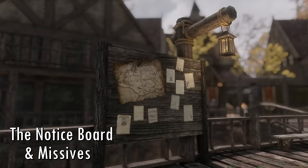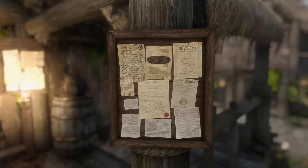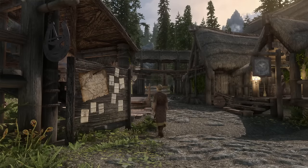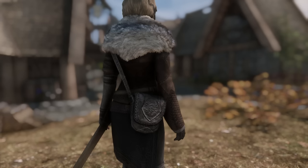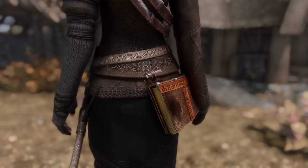The Notice Board and Missives both give you many more potential side quests to complete in every major city in Skyrim, by just inspecting a quest board near almost any town's inn. Bandolier adds different pouches and satchels that add carry weight to your character that look very subtle and stylish.